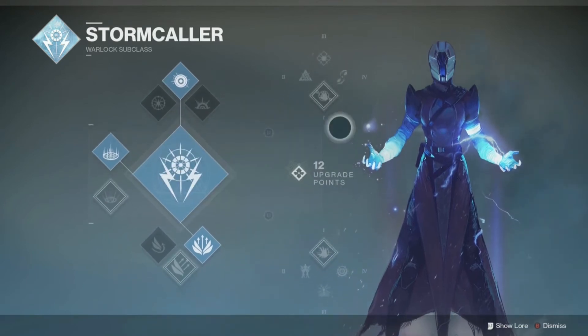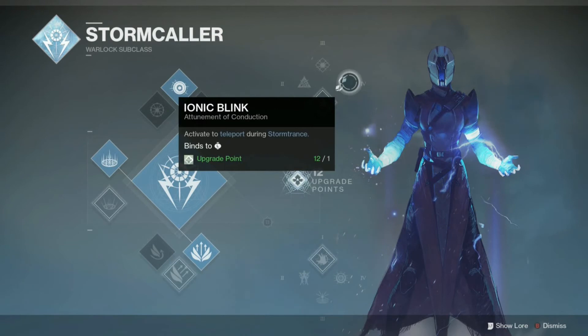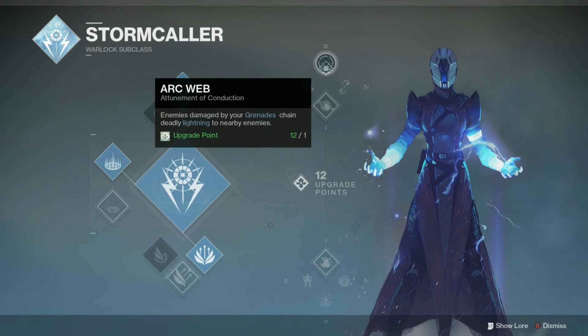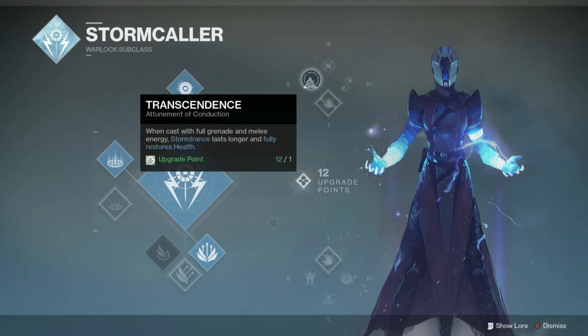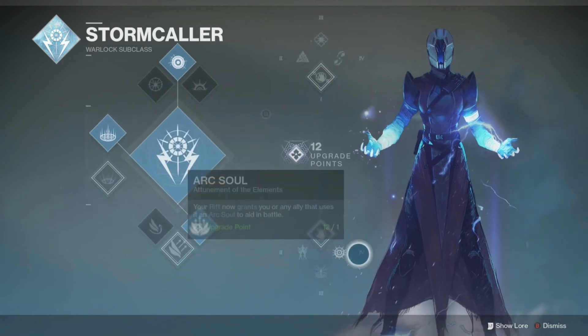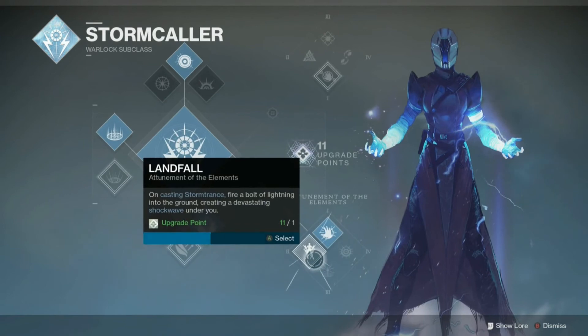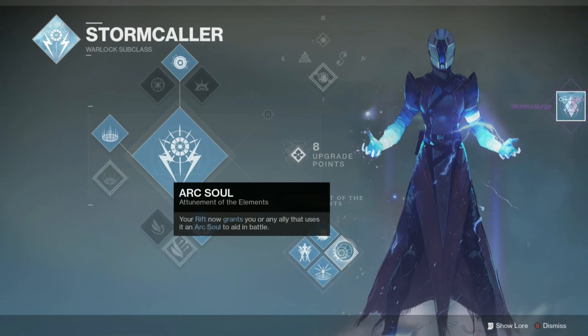Now we've got Ionic Blink — that's probably going to be good for PvP because of the blink. Chain Lightning and Arc Web could also be viable since there are a lot of team fights. Transcendence will be pretty hard to use in PvP, but if you can line it up to make Storm Trance last longer it might work. This is the tree I'm going to go with for right now — I have the upgrade points to unlock everything but I'll see how this plays. Storm's Surge and a new emblem — nice.